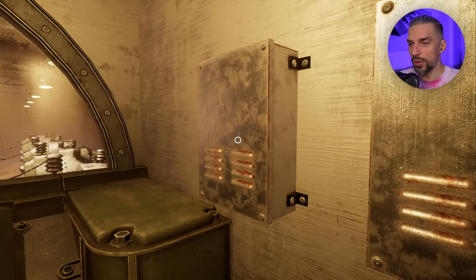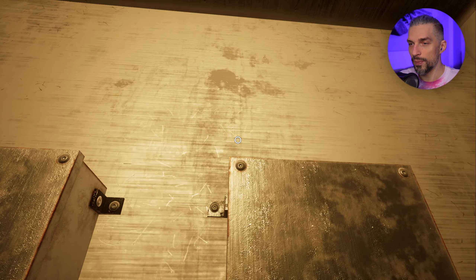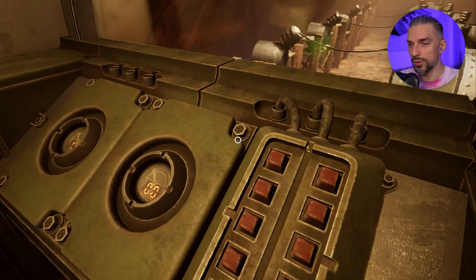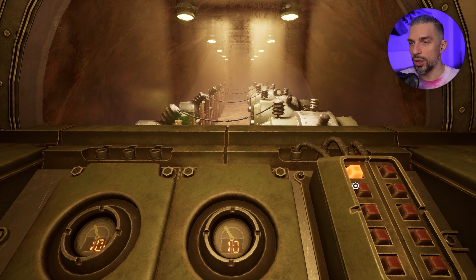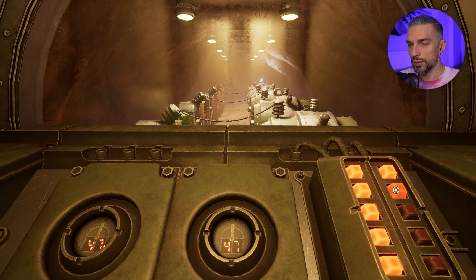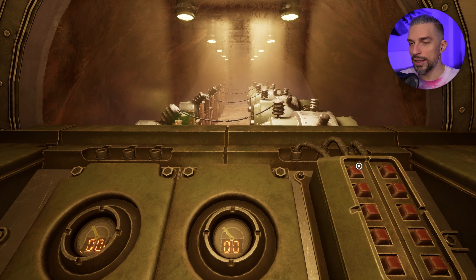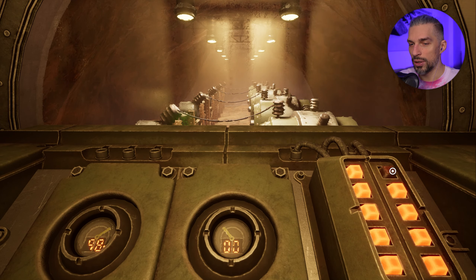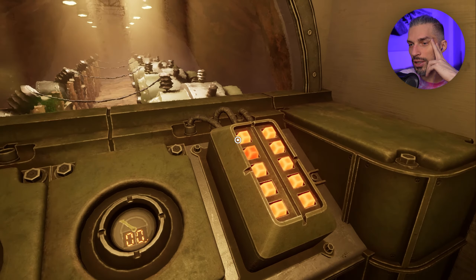So the left one is power, the right one is power to the ship. Can we open those things? Probably not, but let's try clicking. There we go - we messed it up, kinda. So we need to get the right sequence here. If we turn on everything, what will happen?